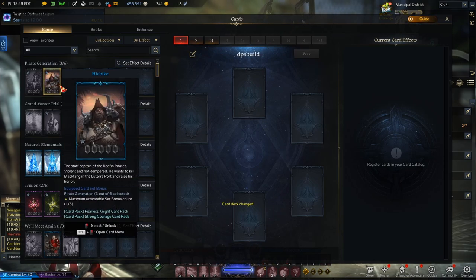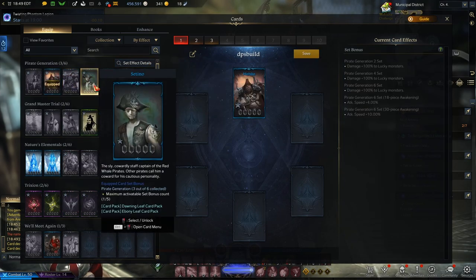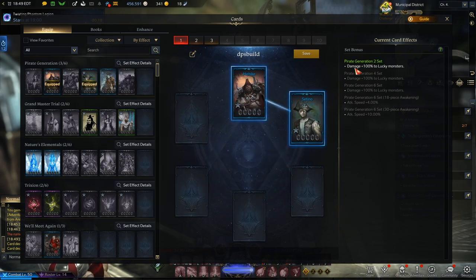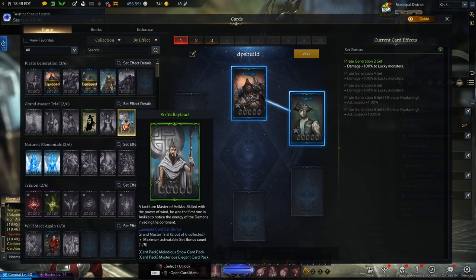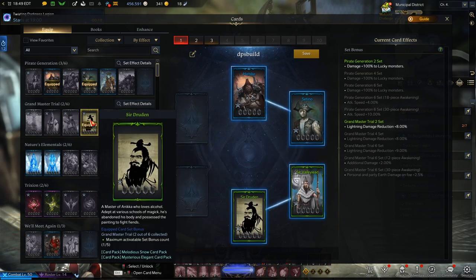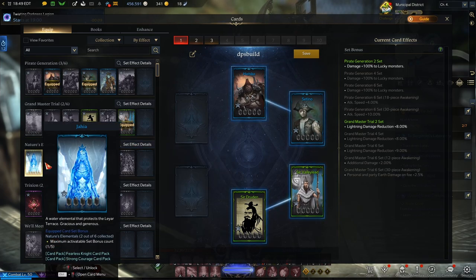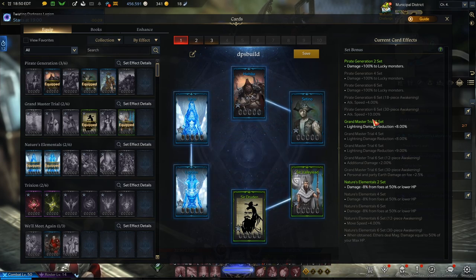Say I look at a set bonus: if I have two cards from this set equipped, I get damage plus 100% to lucky monsters. You can mix and match sets — for example, put two from one set for lightning damage reduction plus 8%, then two from another set for damage minus 8% to foes at 50% or lower HP, and you'll have the first bonus from each.